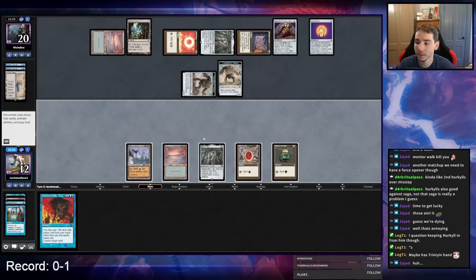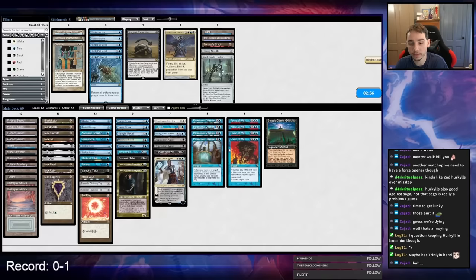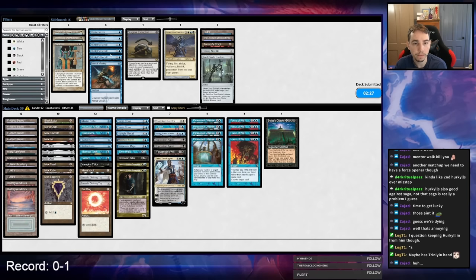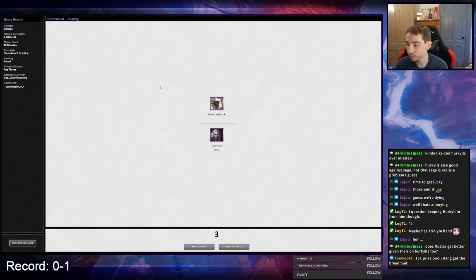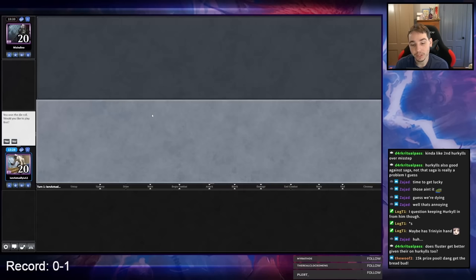I just need a Dress Down now. I was mulliganed to five and didn't have the resources needed to win. I still don't feel like I want to change how I'm boarding. Game three I'll try to murder them on the play — all they can have are four Force of Wills, plus Negation post-board so five total. If I can play a turn one Lavinia their deck doesn't really function. Maybe I want to take the Misstep out.